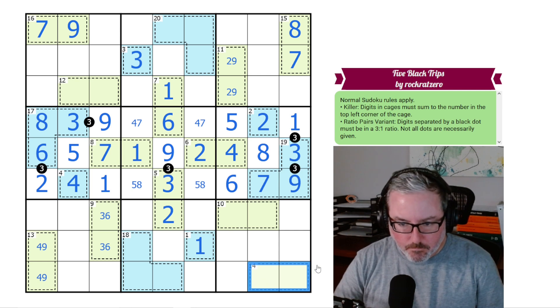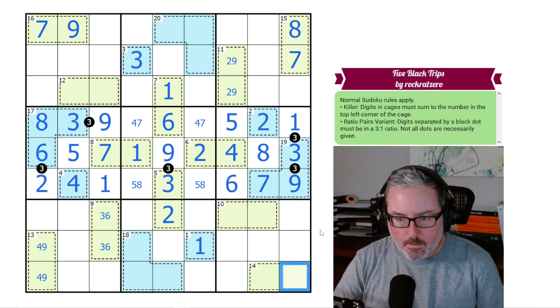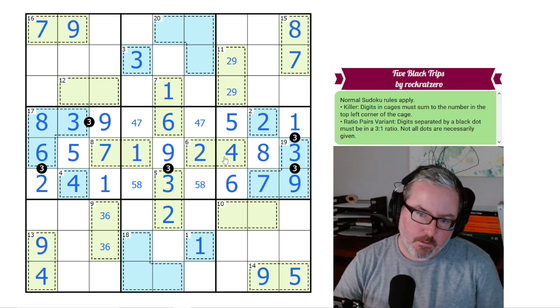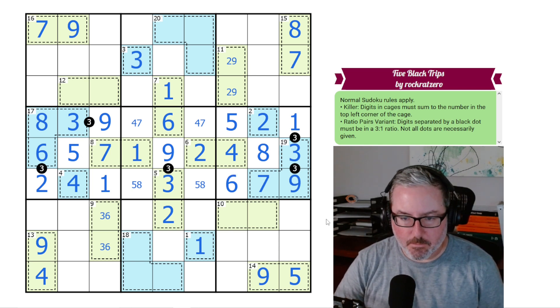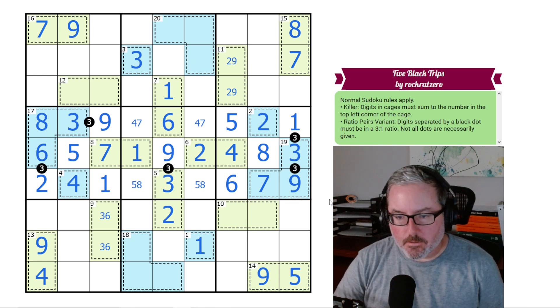This 14 cage: there are only two ways to make 14 — 9,5 and 8,6. These cells can't be 9 or 8, so these have to be from 5 or 6, and this has to be from 9 or 8, but it can't be 8 at all — so this has to be 9. And this has to be 5. That's going to give us our 4 and our 9. We did kind of go all around the pinwheel, which just kind of looks like a pinwheel now that I'm looking at it. I always like it when the visual adds up and makes sense in terms of the solution.